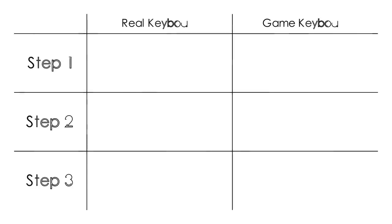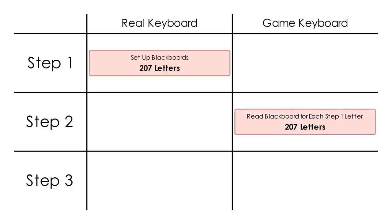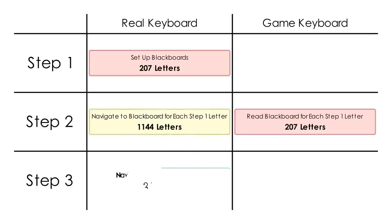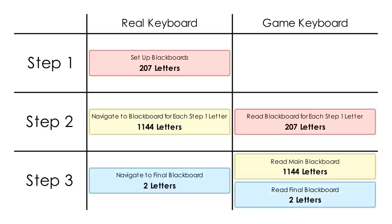To understand why our solution works, let's summarize what we typed in each step. In step one, we typed 207 letters on the real keyboard to set up the blackboards. In step two, we took each of those 207 letters and read the blackboard in the corresponding room — typing those 207 letters on the game keyboard, but also needing an additional 1,144 letters on the real keyboard. In step three, we typed two letters on the real keyboard to read the final blackboard, which triggered the main blackboard to type the 1,144 letters from step two on the game keyboard, and then typed the last two letters on the game keyboard. In total, the same 1,353 letters have been typed on both the real keyboard and the game keyboard.